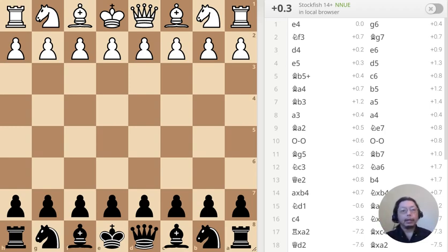What if the Queen, the most powerful piece on the board, instead of being a source of power, becomes a source of trouble? Let's find out.